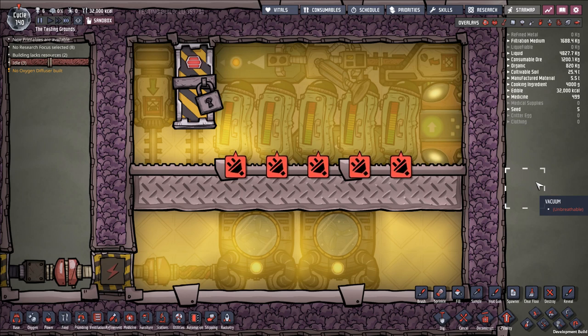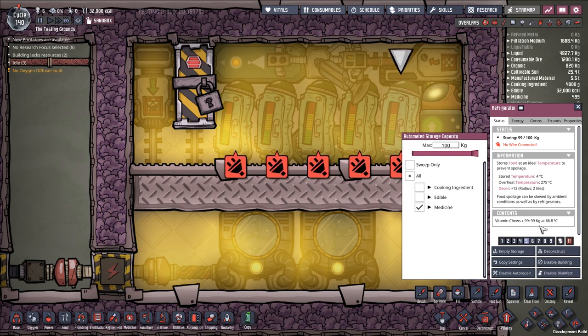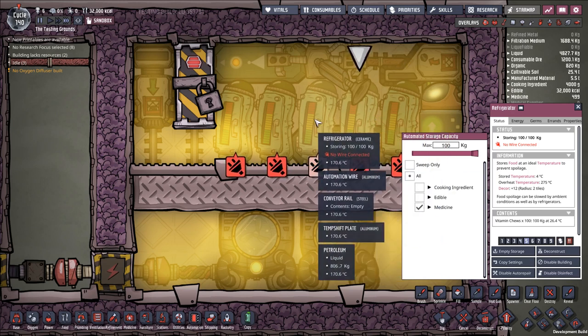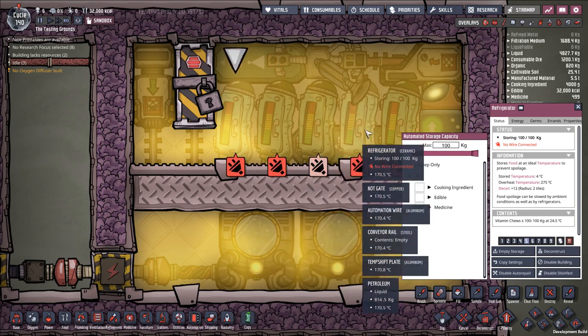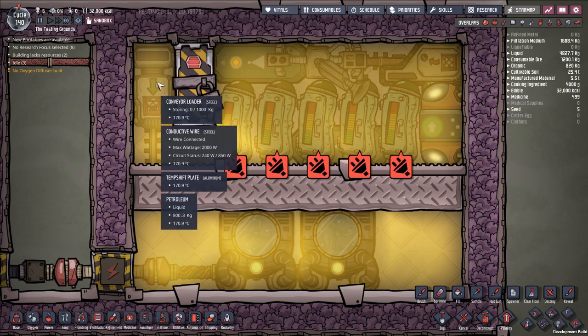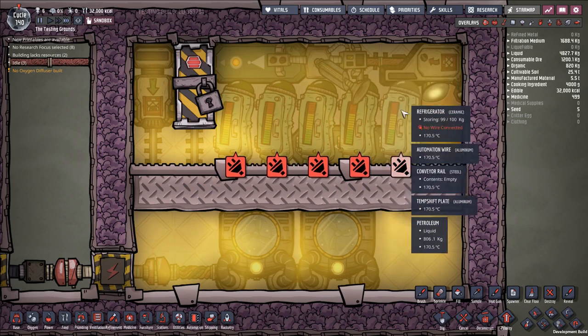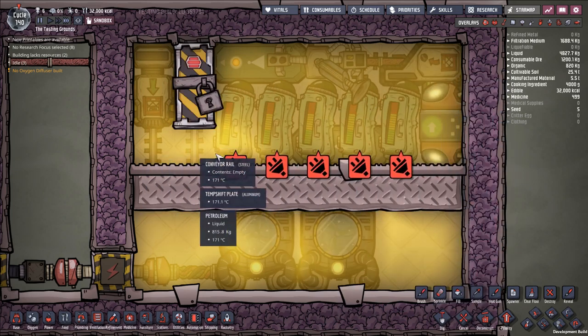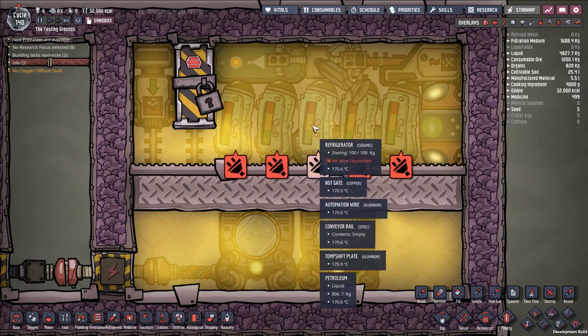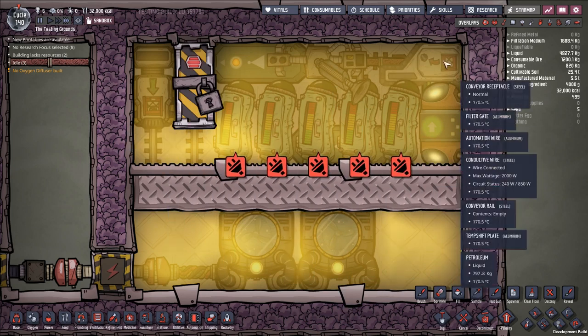This is a way of cooling down your base using vitamin chews. The basic principle is this: whenever you put something into a refrigerator, its temperature is reverted to 20 degrees Celsius. So here we have some vitamin chews that have been sitting in here for variable periods of time, and we are about to open this door and load them up into a conveyor loader. This conveyor loader is going to put them on a conveyor rail that will snake around through this system, let them exchange heat with the surroundings, and then put them back into these refrigerators and revert their temperature back to 20 degrees Celsius, then repeat this process.